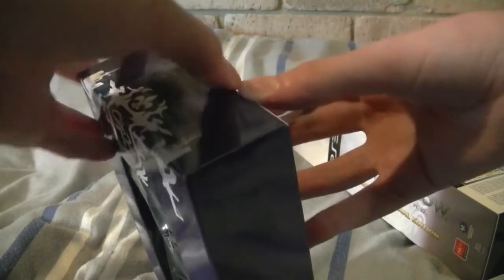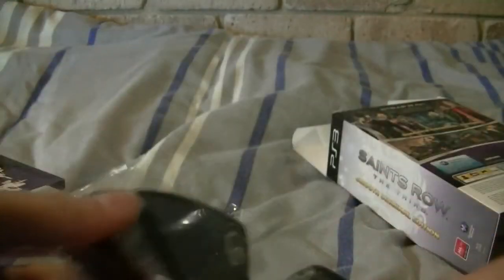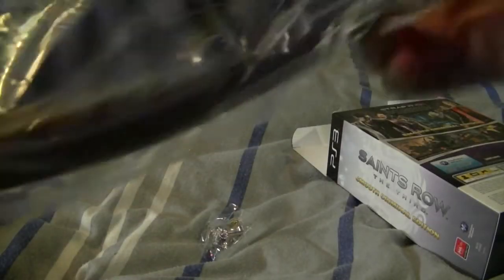So the goodies you get are some glasses, once I can get this box open. You'll get sunglasses with Saints Row the 3rd on them. Also, one ice cube tray.